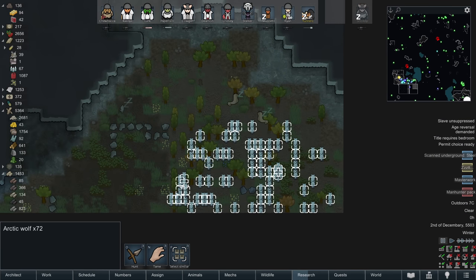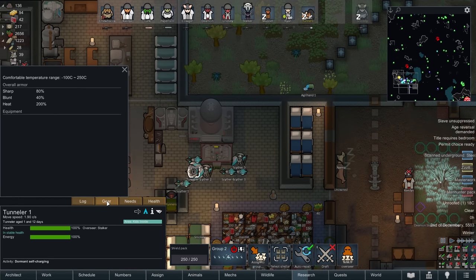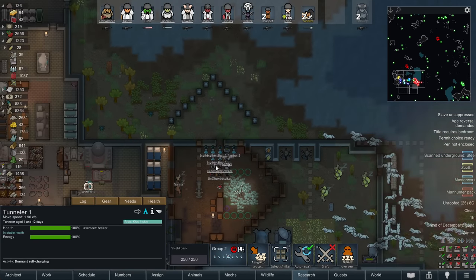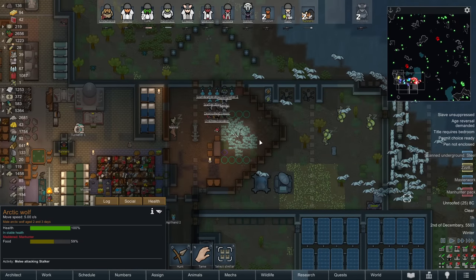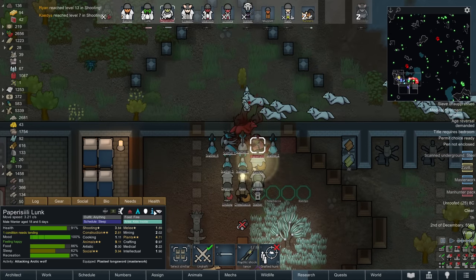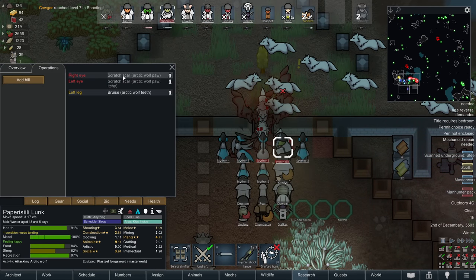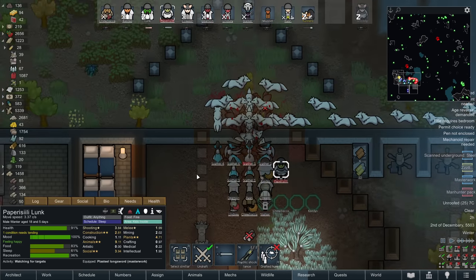Before we can get to the town, we've got to deal with a manhunter pack - 72 arctic wolves have shown up. I think our scythers are going to get a bit of a workout today. After testing, this tunneler has twice the armor of a scyther but only about two-thirds of the damage. Papersail's been put on the front line so they can get blooded a bit - I want to make sure they get a few kills under their belt. But they got scratched in both eyes. Their time on the front lines has passed - we're going to have to get them new eyes.